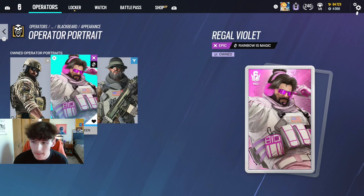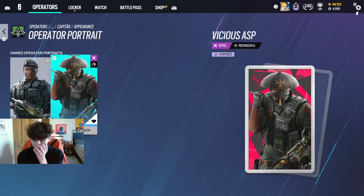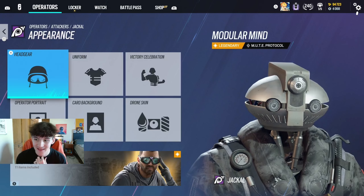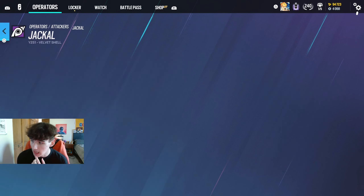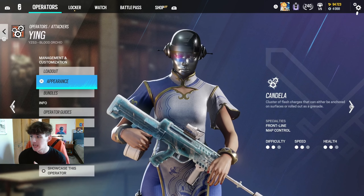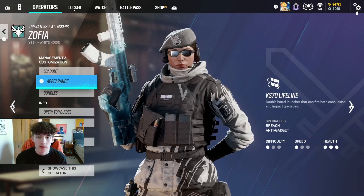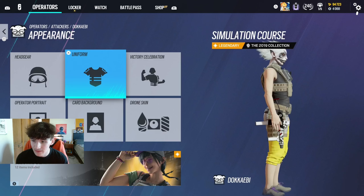The Blackbeard operator portrait looks pretty tough. Capitao — I got the operator portrait which looks really nice with the armor. Jackal headgear looks absolutely awesome and was cheap too. The background in-game with the pink version looks good. Then the Ying headgear — you cannot tell me this is not clean, it looks great with the Chung Li bundle. Zofia — didn't get anything for her. Dokabi — look at this combo, it looks awesome even if the pants are a little weird.